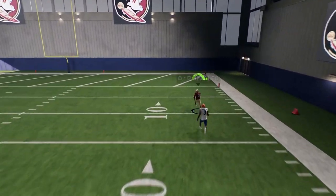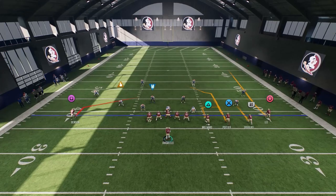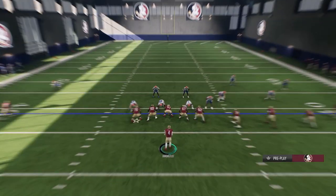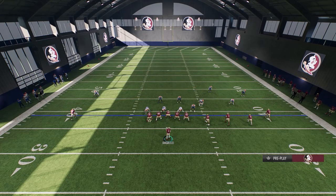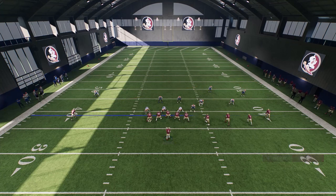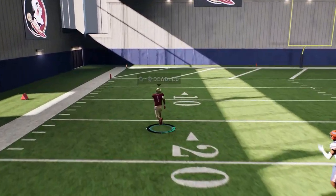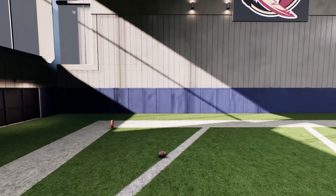Once they see your route combos a couple times, they're going to start adjusting — so you can mix in the fade, a comeback, or double drags with a slant and a post. You have deep passes, underneath passes, and ways to break the defense wide open. Pass-lead that down the field to the inside for a one-play touchdown if you have the speed on the outside.